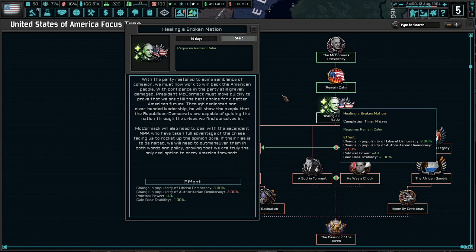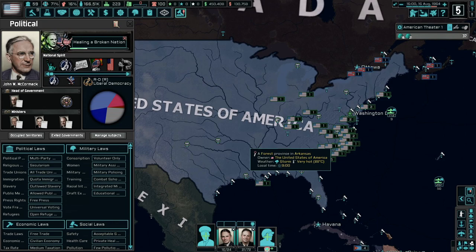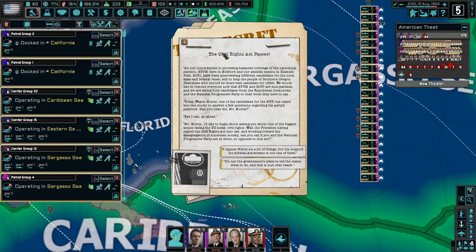These national focuses are all really quick. Healing a Broken Nation is going to give us a bonus to political power and more stability — stability is what we need right now more than anything. We certainly don't have very much war support but we're not at war, so that's not a huge issue. The other thing I want to do is start exercises with my army and navy so I can build up experience in those areas and reform those units.